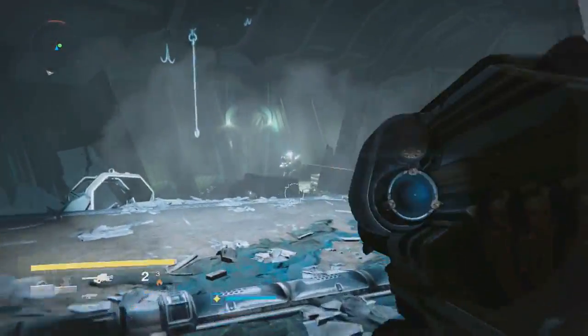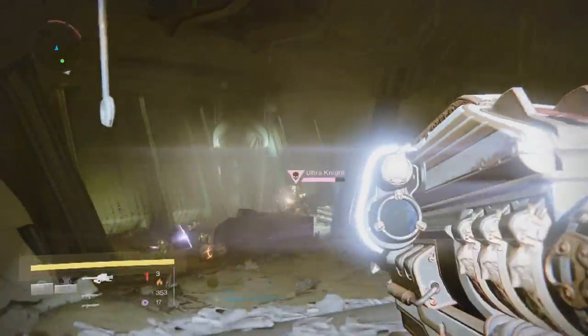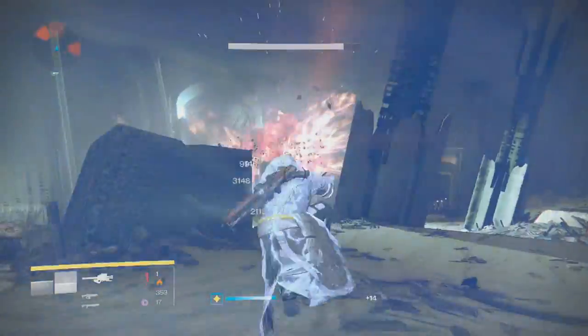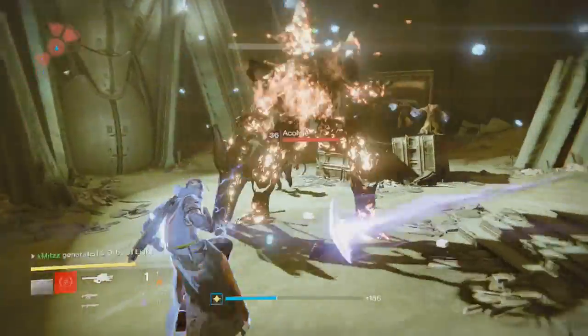Now the massive knight in the back is your main target. He's really weak and does not require a lot of damage. Once the knight has died, you should see the emblem pop up on the right side of your screen.